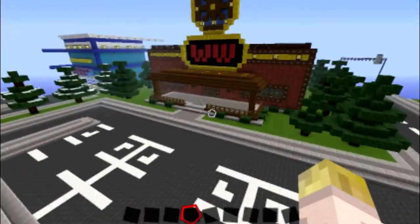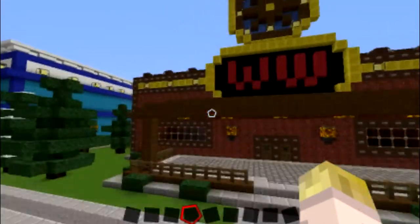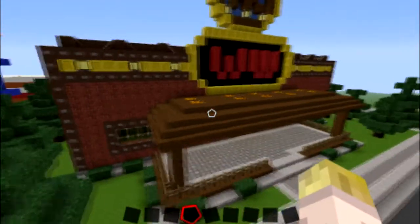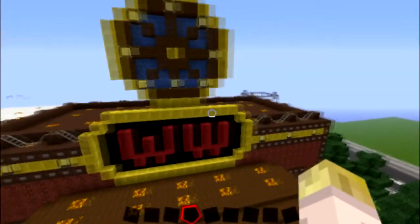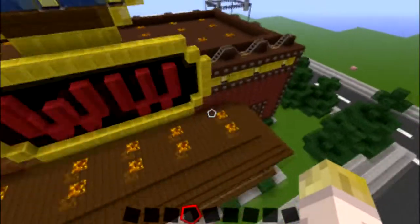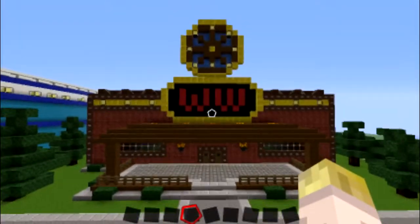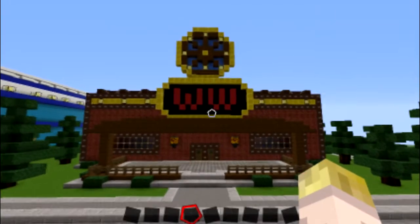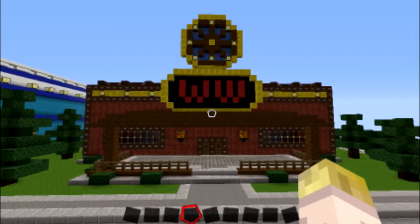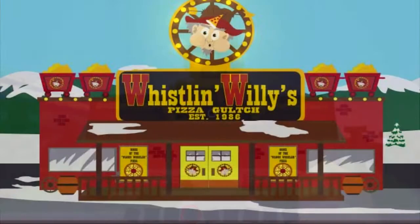But here is Whistling Willie's. I don't know why I put these buttons on the outside, but for some reason I was feeling buttons. I did have some mine carts in the picture I used for reference. Let me get a kind of good shot of the building, and I'll throw up a picture of what I used for reference so you can see what it looks like in the show.